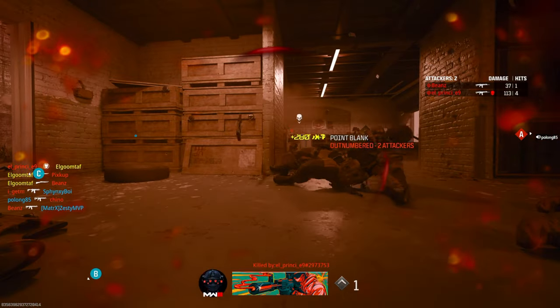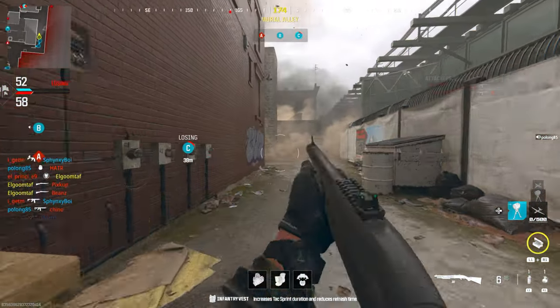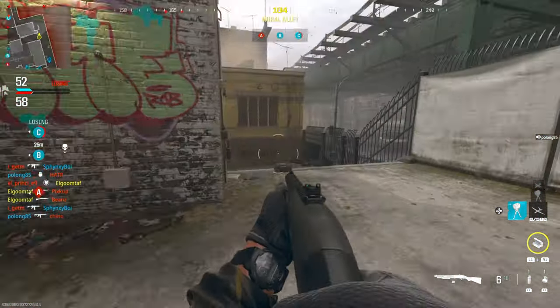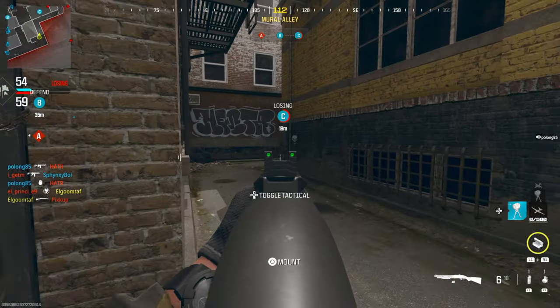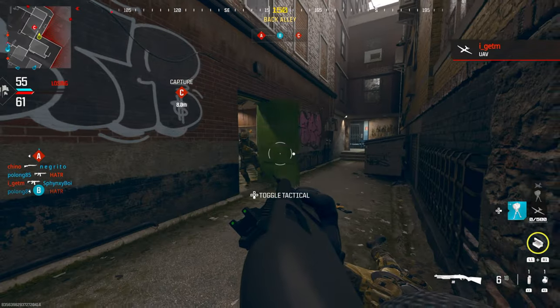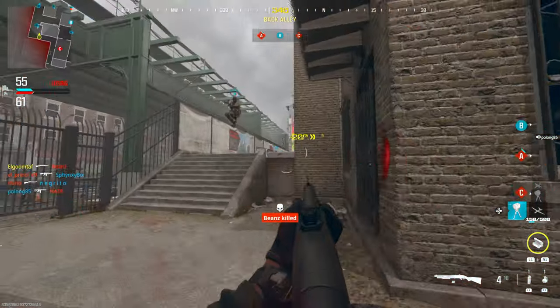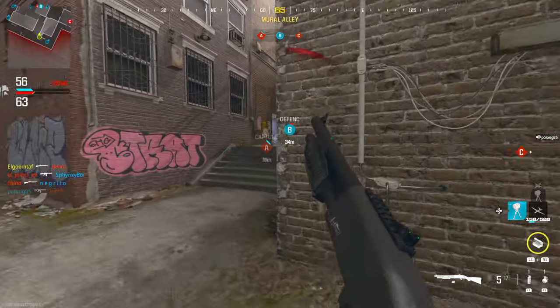Some attachments also increase your aim-down-sight speed, which is really good. Just know going into the beta that the Lockwood 680 — the pump action, not the Lockwood 300 double barrel — is a little lackluster at first. Even with some attachments it's still going to feel kind of wonky. You'll have to get good with your movement and you won't get a lot of one-shot kills initially, but try Tac Stance out.